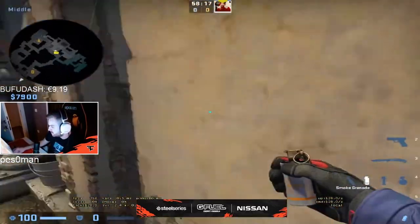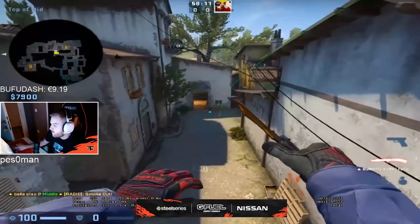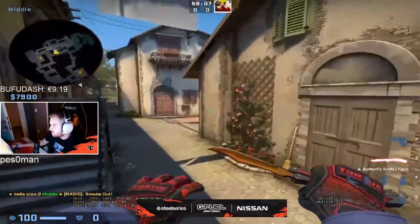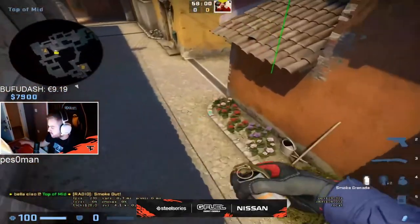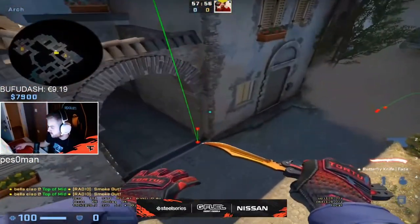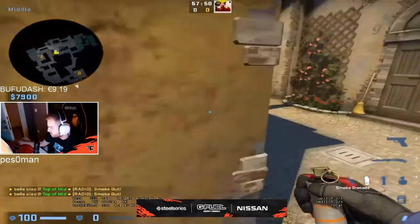Smoke for beast — you can throw from here as well if you just go in the barrel and you aim here. That's a smoke for beast split. The smoke for arch I just do from like kind of mid. Things like this — just a random smoke you can throw on the run. You should just throw it when you're running, you can just bounce it.